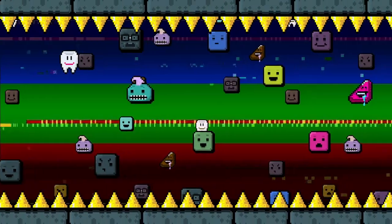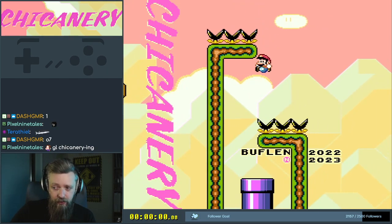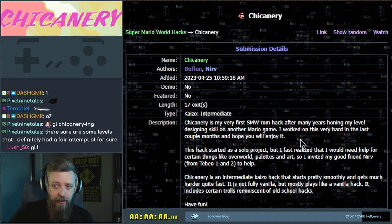It's Bufflin time. This is Chicanery by Bufflin and Nerve — mostly Bufflin on the level design. It's a seven-exit intermediate ROM hack and Bufflin's very first SNW ROM hack after many years of honing level designing skills on another Mario game — possibly a sequel to some sort of game where you make Marios.